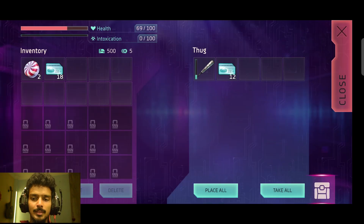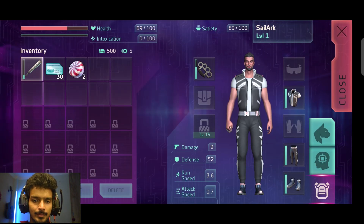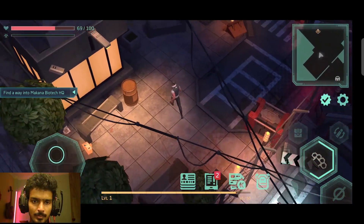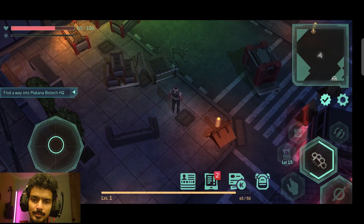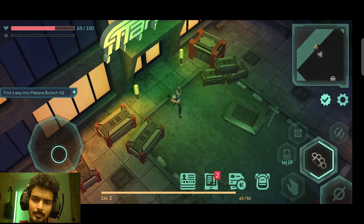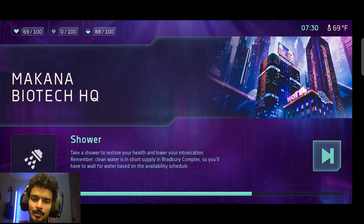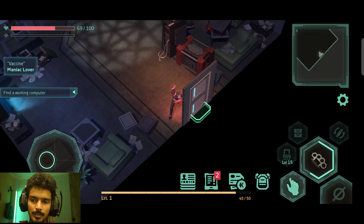I'll be using my knuckles for a while. We used the healing item and we are healing - that's a nice thing. Here's the office, we got to get inside. As far as I know we have to find a person to fix our implant, so let's get in and find the guy. The task has been updated - now we have to find a working computer. I can see a crate on the minimap.